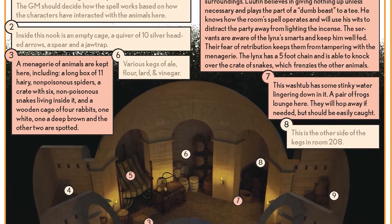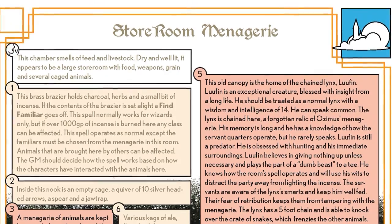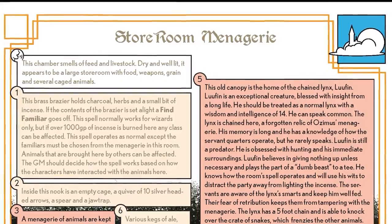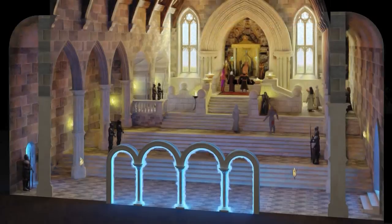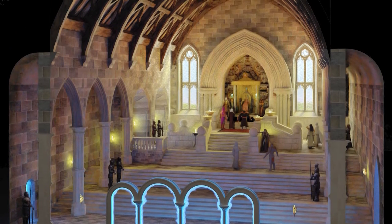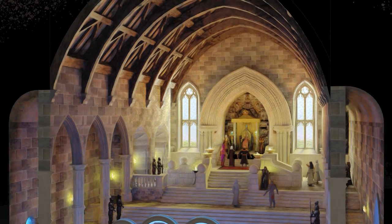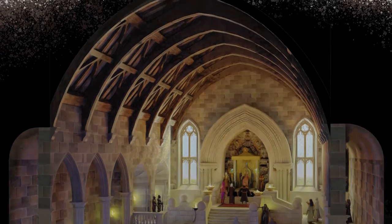Once there, the GM is given some introductory script to read aloud to the players. The rest of the information is presented in numbered text blocks assigned to individual elements of the room. We really mean it when we say no two adventures are the same — we've been playtesting it with different groups for close to a year now and every party's path is unique. It's so fun to see the many different solutions to the various plots.